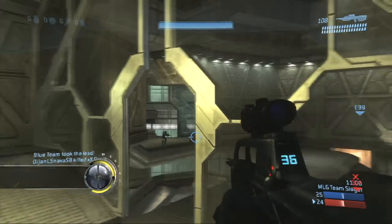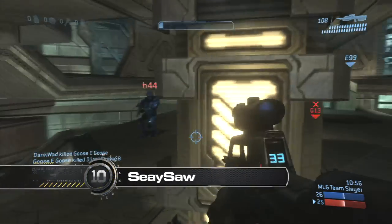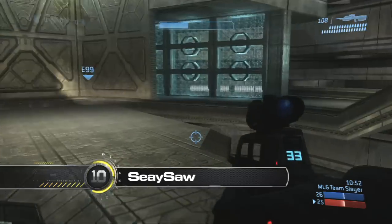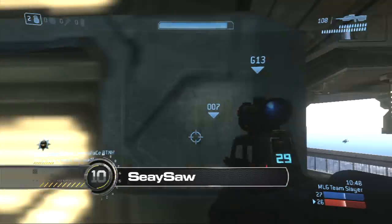Here we go at number 10 with Seesaw on Construct, putting a few shots on Guerrilla, getting chased from behind, still feeling the pressure. He uses the pillars to dodge while his shield is recharging, faces right, goes up above, and jumps over the head for the 180 assassination.